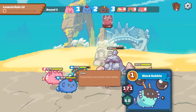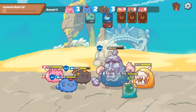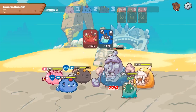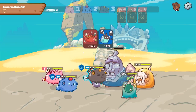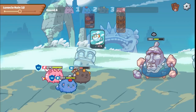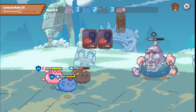Next up is PvE. Story mode, single player, limited time events. Monsters called Chimera are terrorizing Lunacea, so you need to take them out and save these poor little Axies. Chimera will drop an assortment of resources, items, and blueprints, which can all be used to upgrade territory and Axies.